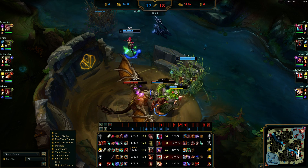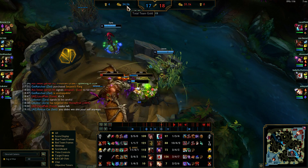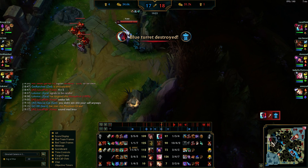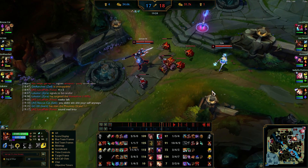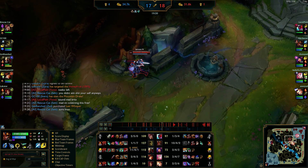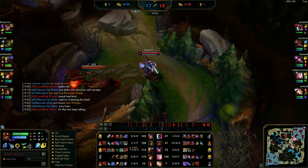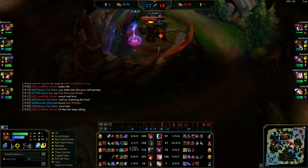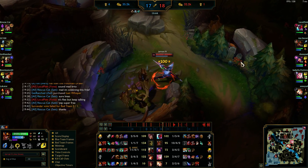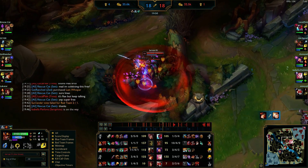If you look at the gold difference at the top, it's only gonna go up for them — we have a lane of farm not being taken, they have five people farming. They got both mid towers. Someone's talking a lot of shit in all-chat. At this point I told my team 'I don't feel like carrying this, can we just FF?' and they were like 'we can win this.' The surrender vote fails.